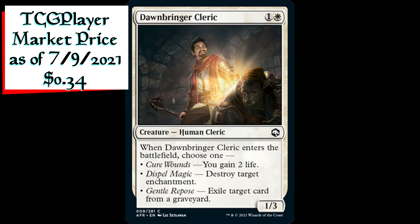Dawnbringer Cleric is a 1/3 human cleric creature for one generic and one white mana. When Dawnbringer Cleric enters the battlefield, choose one — Cure Wounds: you gain two life; Dispel Magic: destroy target enchantment; or Gentle Repose: exile target card from a graveyard.